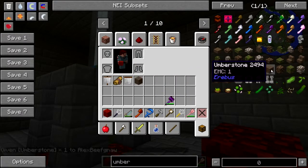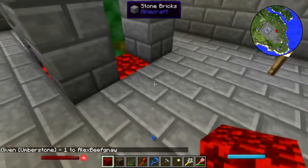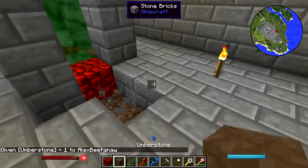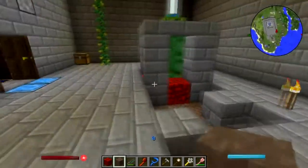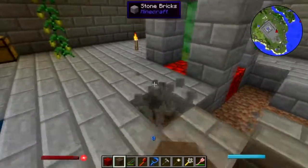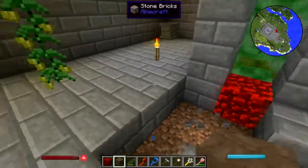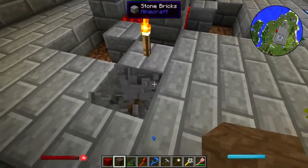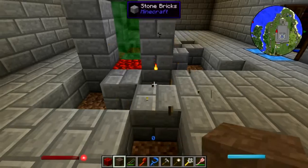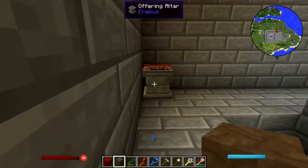Umber stone, there we go. We'll just kind of randomly break some bits out around here. Go ahead and get rid of that torch — F7 so we know where stuff is going to go.